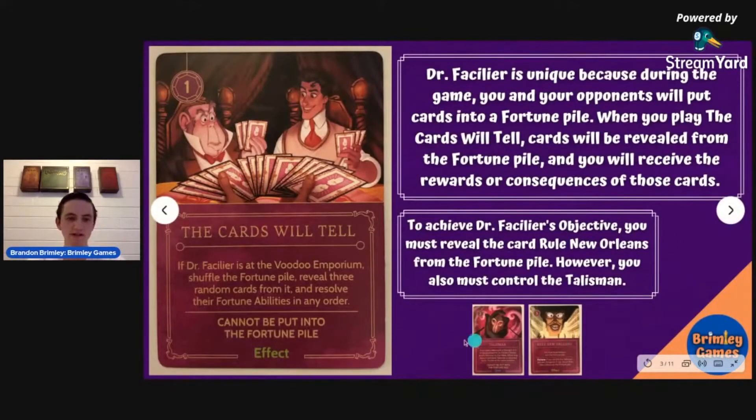Along with the talisman and rule New Orleans, the third card you're going to need is Cards Will Tell — there are a couple of those. With Dr. Facilier, you have a fortune pile, which is different from anybody else. When you play Cards Will Tell, you pick up three random cards from the fortune pile and resolve them. So if you already have the talisman on the board and then play rule New Orleans into the fortune pile, when you play Cards Will Tell and pull out rule New Orleans, you win — which can give you surprise victories because you don't have to wait to start your turn.